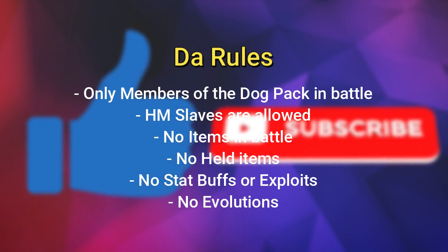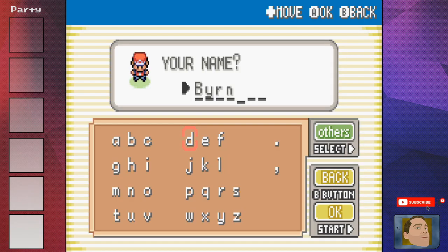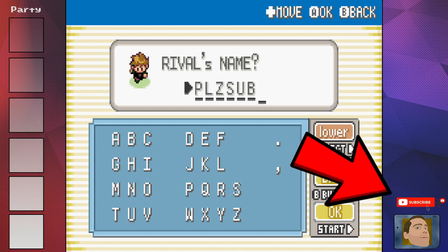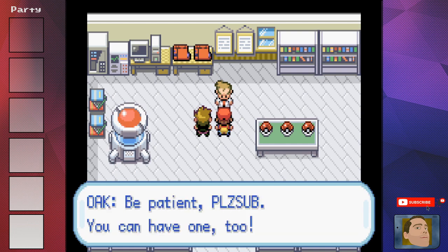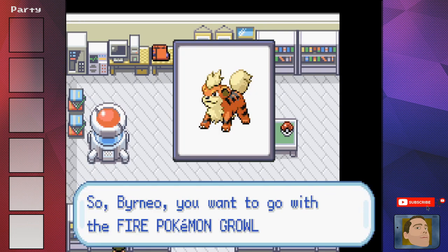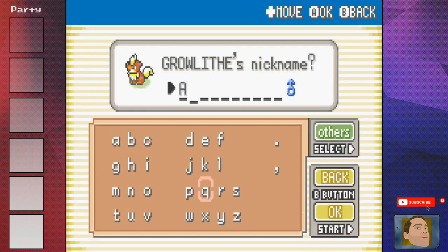Alright guys, let's release these dogs in Pokemon FireRed. We call ourselves Burno and our rival Please Sub. Using the Pokemon randomizer, I exchange Bulbasaur for our first member of our dog pack, Growlithe. We name our Growlithe Archie — all of our dogs will be given popular dog names, so comment down below if your dog's name comes up in this video.